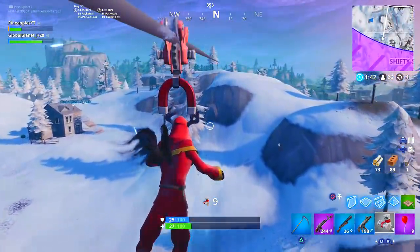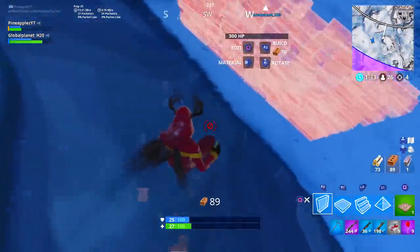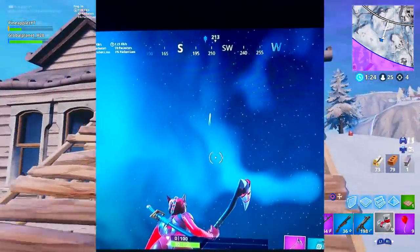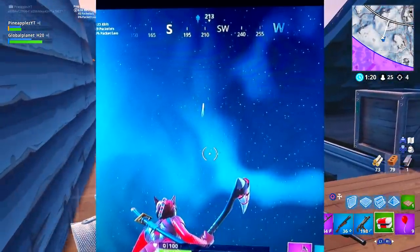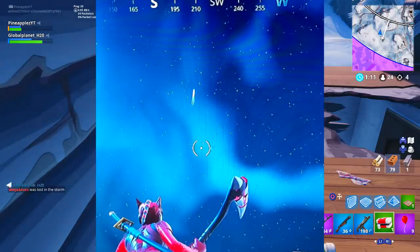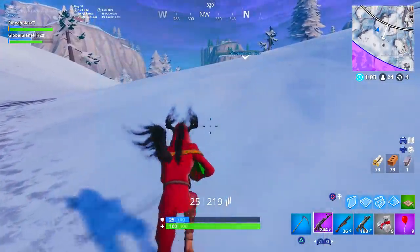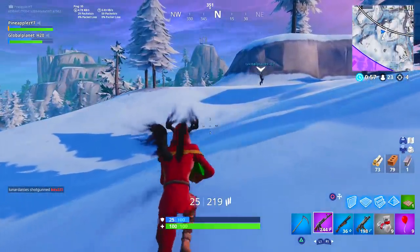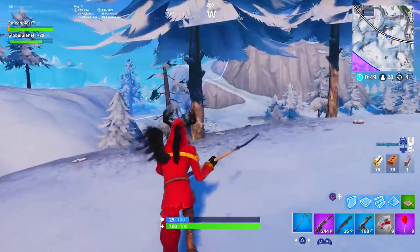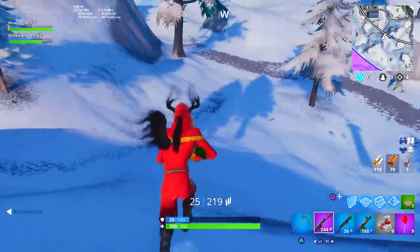I've gotten so many reports of there being a strange comet-like object up in the sky, and this is a picture where you can see it very clearly. I haven't seen this in game myself, but that doesn't mean it's not there. Go in the comments right now and type either 'yes I have seen it' or 'no I haven't.' The very first thing I think of is the meteor from Season 3 — a much smaller meteor. I don't know what's to come of this, so leave your theories down below.